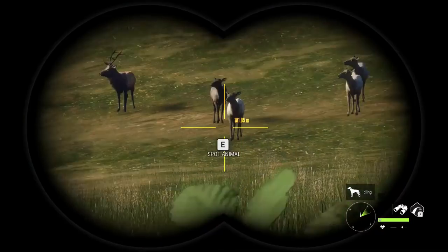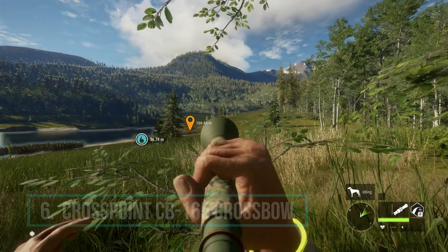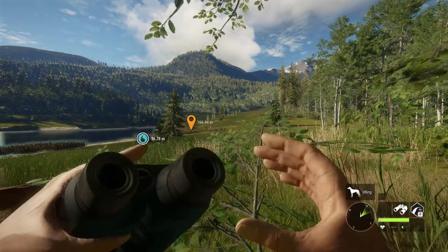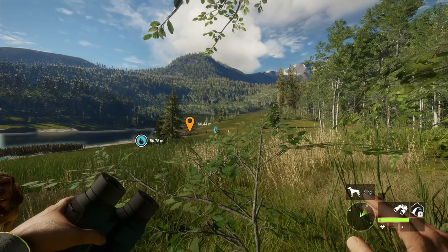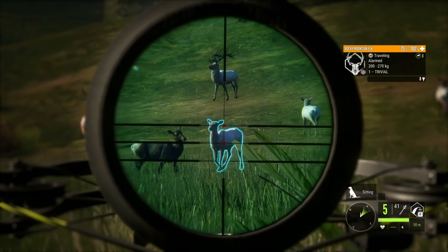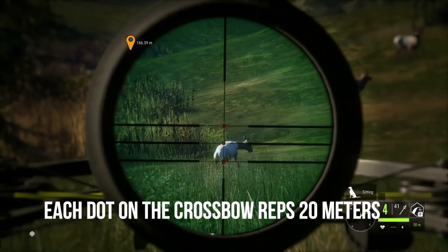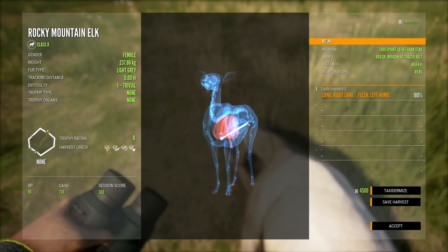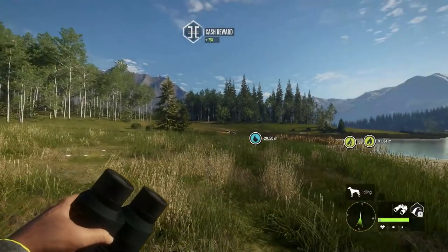Coming in at number 6 on our list of top 10 best weapons for new players is the CrossPoint CB 165 crossbow. The reason I have the crossbow on the list is because it is the easiest of all the bows for new players — it does have an adjustable scope which is amazing, and you can take shots from prone without the 'like a pro' bow perk. You will find the crossbow in Weapon Pack 1. I took a shot because they were spooking — I used the second dot because she was a little further away and I did get her. That was a 68 meter shot, and the crossbow is absolutely phenomenal.